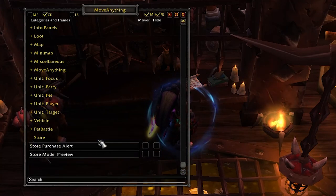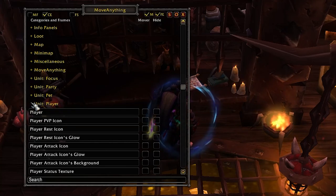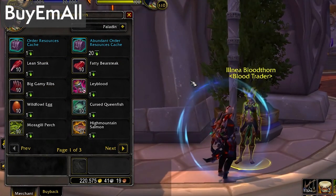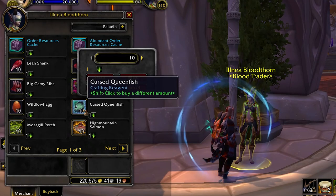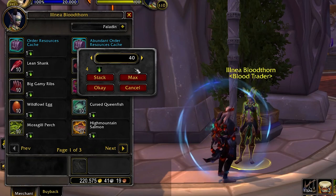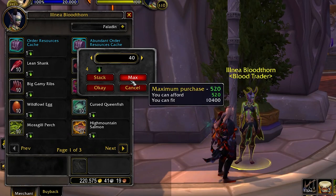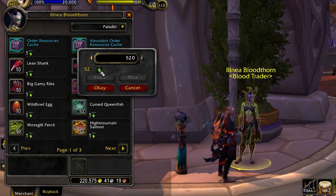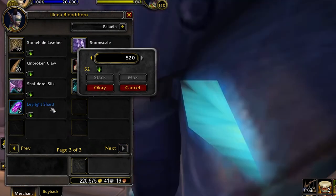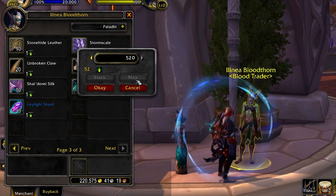You can have both BlizzMove and Move Anything installed for maximum effect. Buy Em All has been my favorite add-on for buying mass quantities of stuff. With it activated you just shift-click to buy a specified amount like you normally do, then set the quantity you like. The max button will spend all the available resources you have to buy whatever you need, whether it's with gold, order resources, service metals, or whatever. Otherwise it'll buy as much as it needs to fill up your entire inventory.